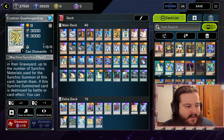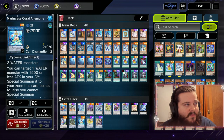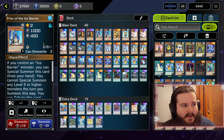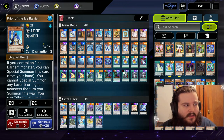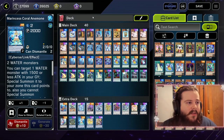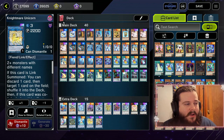Wondering about Relinquished Anima in the deck? It's because we can get into Hexia Spirit pretty easily. Marine Sesse Coral is in there for combo plays with the Prior of the Ice Barrier, because you can use Marine Sesse and another water monster to go into a card, then it lets us combo and get more pressure out on the field.